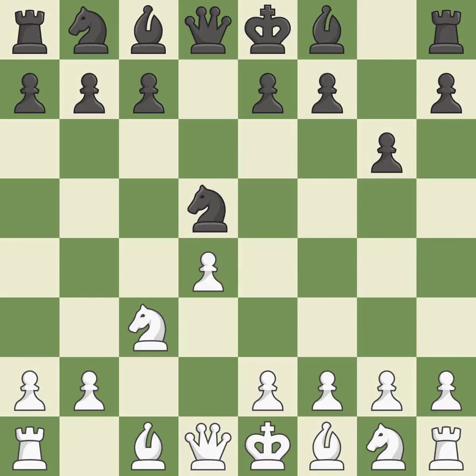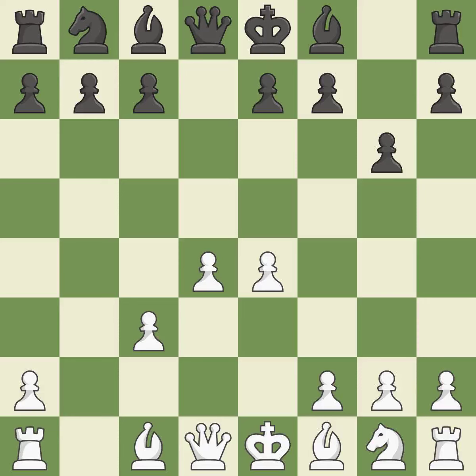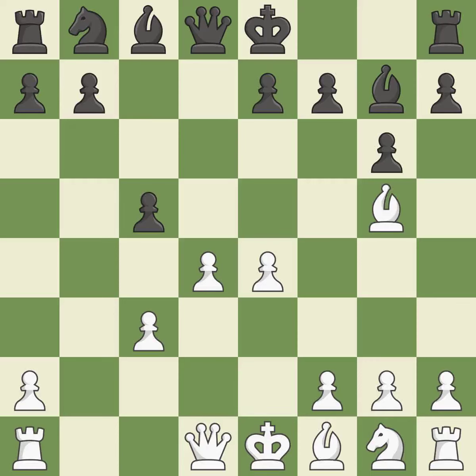Nxd5 recaptures the d5 pawn and places the knight in the center where it controls many important squares. E4 takes full control of the center and attacks the knight on d5. Nxc3 trades the attacked knight and gives white a large center that black will attempt to attack. Bxc3 recaptures the knight and supports the d4 pawn. The fianchetto move Bg7 places the bishop on the long diagonal, activating it by growing it from its initial square.